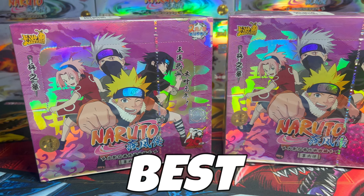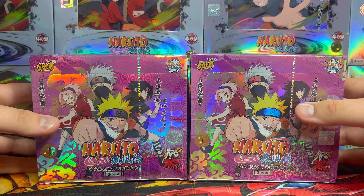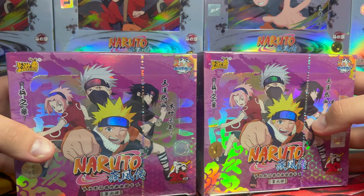In today's video we're going to be opening up two of the best Naruto Kayou booster boxes you can buy. These are Tier 2 Wave 6 booster boxes, some of the most recent releases from Naruto Kayou. We got the whole Team 7 on the cover — Naruto, Sakura, Sasuke, and Kakashi — and on the sides we get Jiraiya and Itachi looking all brooding.